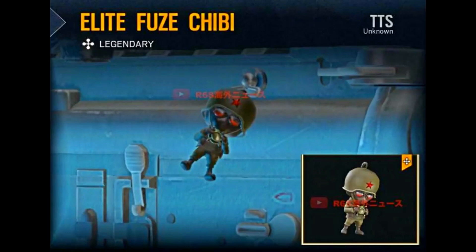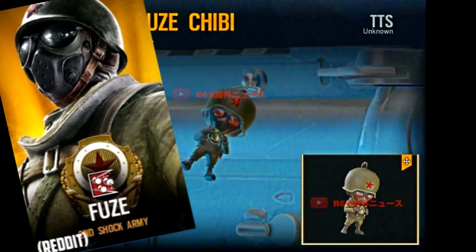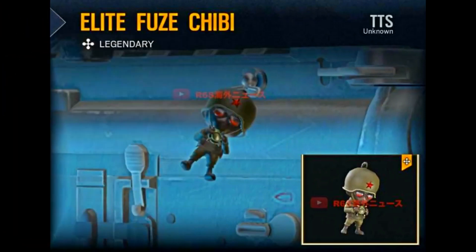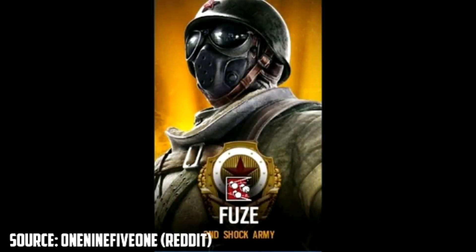So we can assume that is the Chibi, and we also have this card that Fuse will have. It looks really nice. I am probably going to get it, so I'll showcase it if it comes out — probably in the mid-reinforcement, I believe, this season.